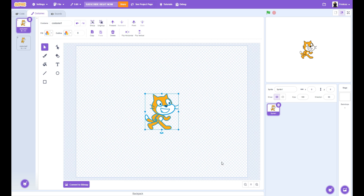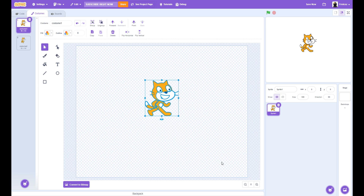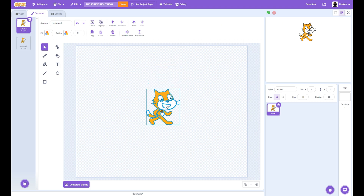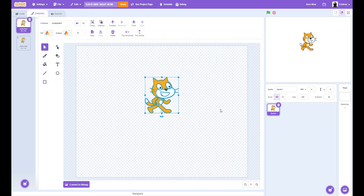Isn't it annoying how you use the arrow keys to move stuff, but it just goes so slow, and you try using the mouse, but it doesn't align quite right after you're done. Here's a hack on how to move stuff fast with it still being aligned: if you hold down the Shift key and use the arrow keys, then it goes a lot faster and it stays aligned.